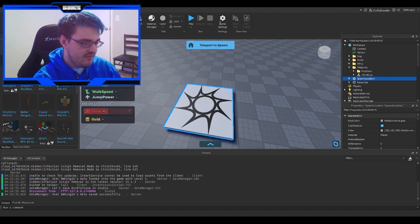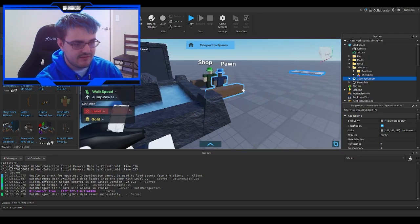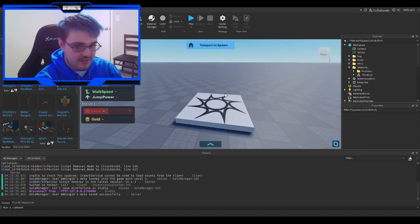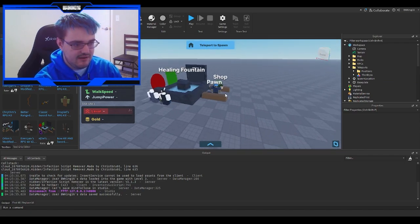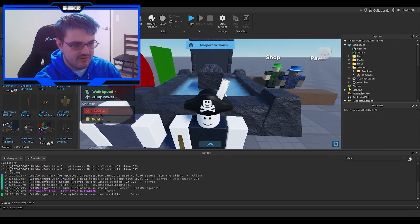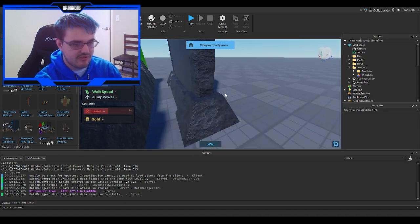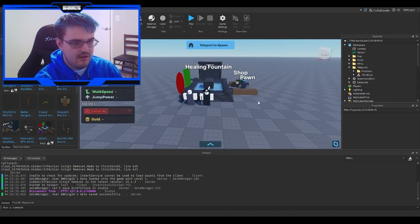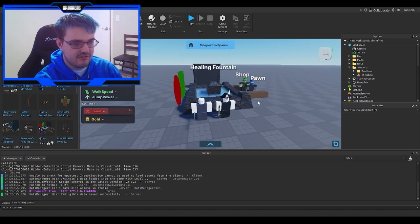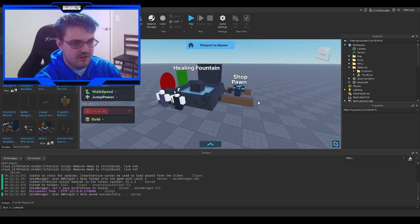I'll also add an EGIO RPG kit section into the RPG game resources in my server, so if you guys want any help, or just want resources where you can find the kit, FAQs, and probably add-ons and other stuff like that for this kit, I'll add them as well so everybody knows.